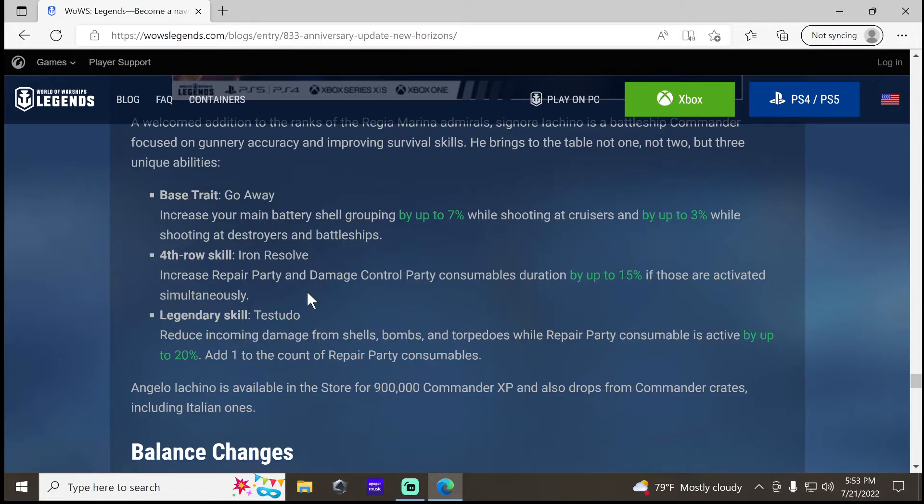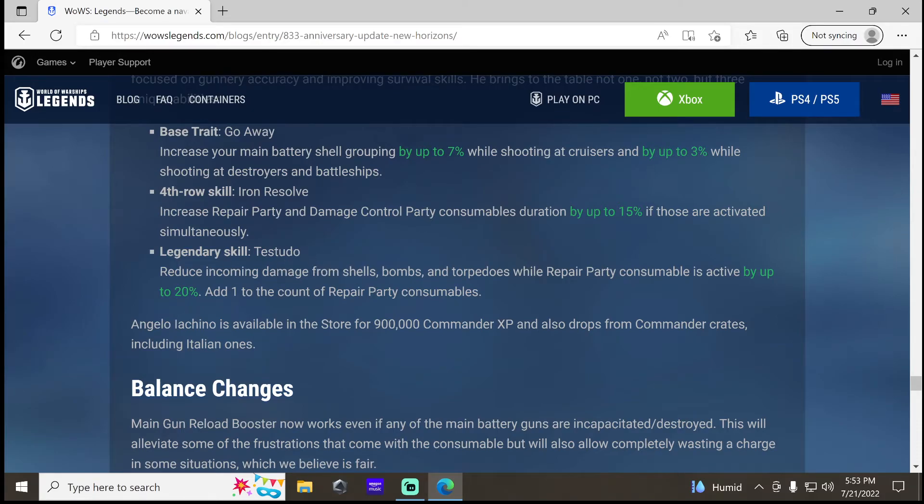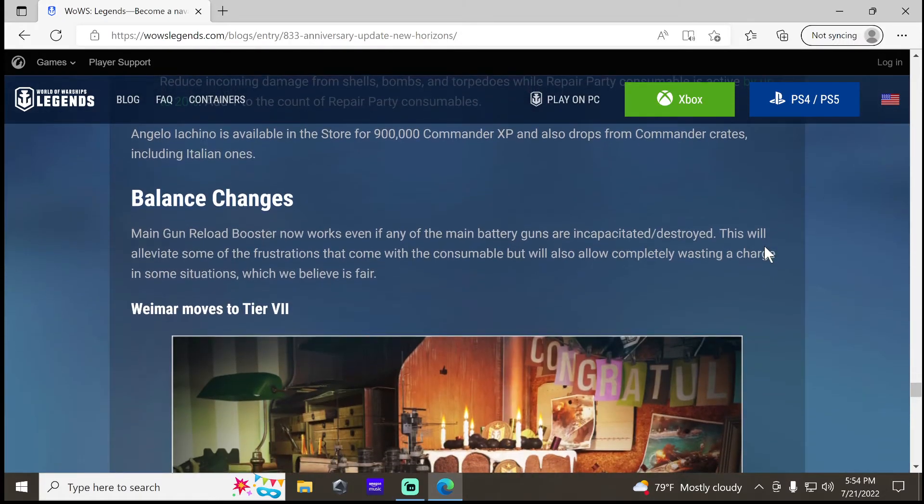The 4th row skill, Iron Resolve, increases repair party and damage control party consumable duration by 15% if those are activated simultaneously. That sounds like a gimmick perk. And there's a new legendary skill for this commander: reduce all incoming damage from shells, bombs, and torpedoes while repair party consumable is active by up to 20%, plus add one extra repair party. That's kind of interesting — I'll have to try it out.